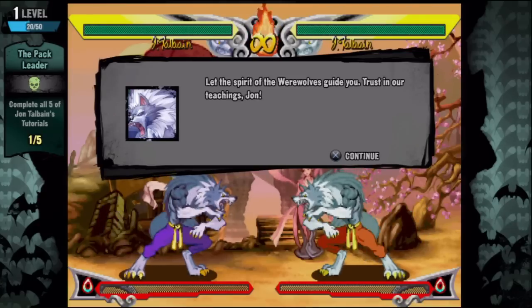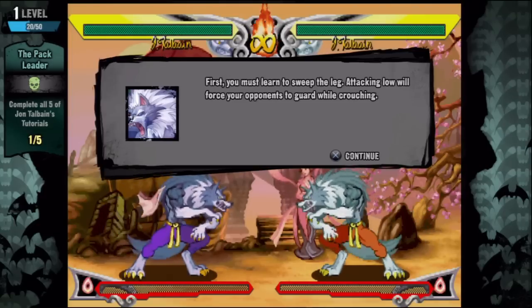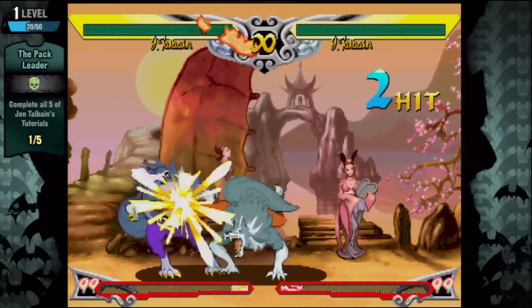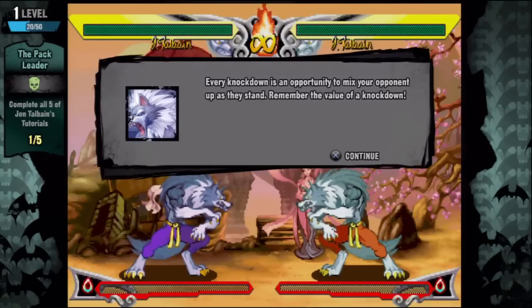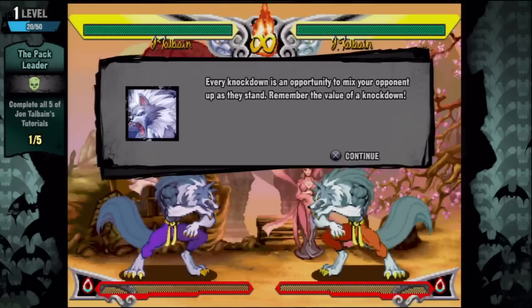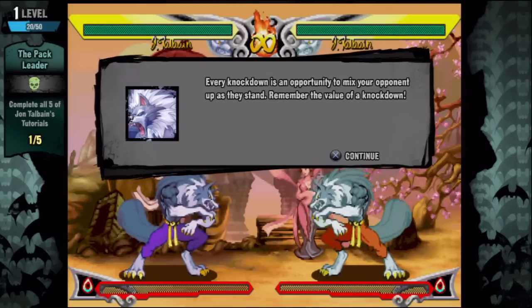Let the spirit of the werewolves guide you. First, you must learn to sweep the leg — attacking low will force your opponents to guard while crouching. Darkstalkers is very big into chain combos like the light-to-heavy series, similar to the original Marvel vs. Capcom. Every knockdown is an opportunity to mix your opponent up as they stand — remember the value of a knockdown.